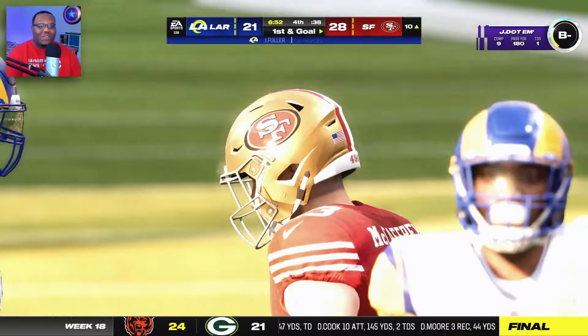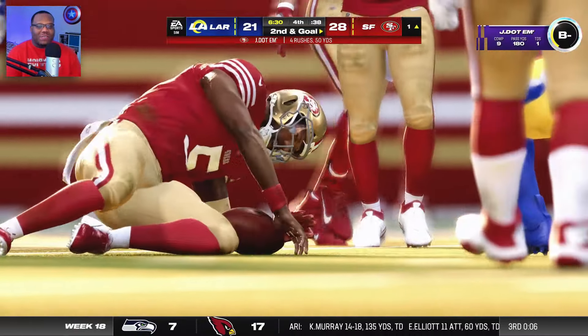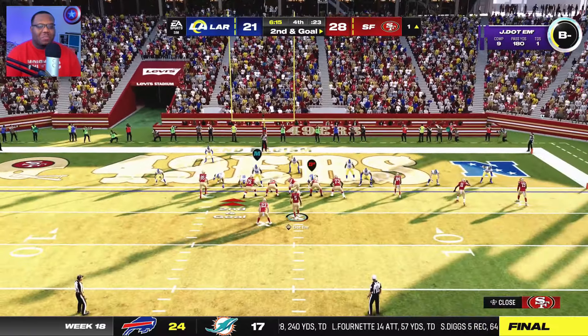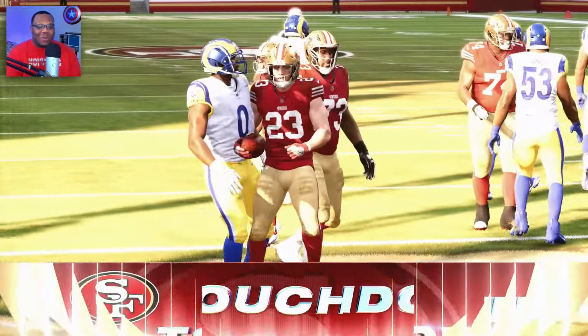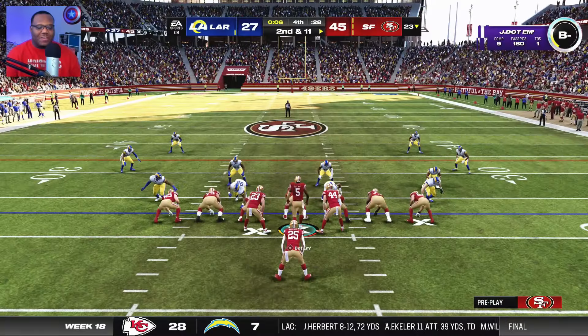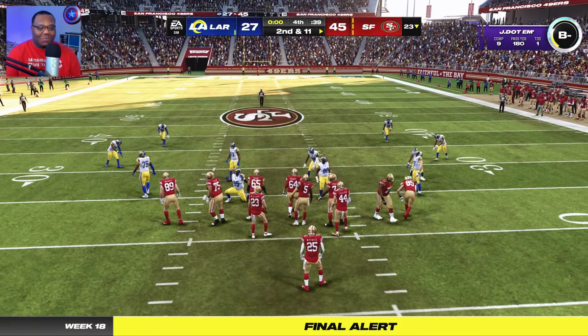Wide corner — this may be an opportunity for Kittle especially how they're pressed up. They're trying to bring a little pressure but I don't think it's gonna make a difference. CMC is gonna find the end zone yet again. Yes sir — finishing this game in victory formation 45 to 27. Towards the end our defense stepped up big time — Elijah Mitchell got a touchdown and they were getting some crazy stops.